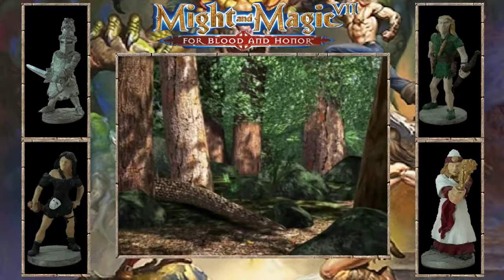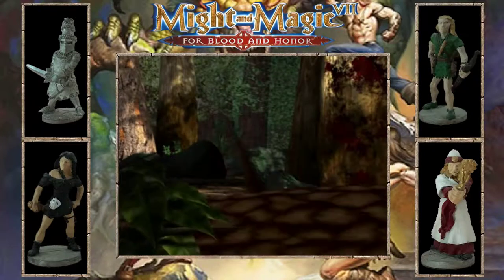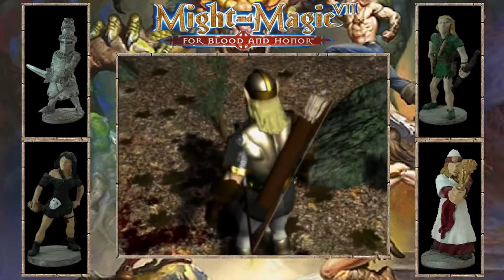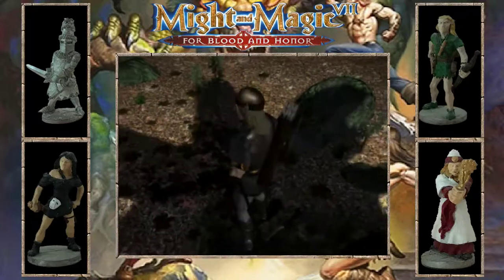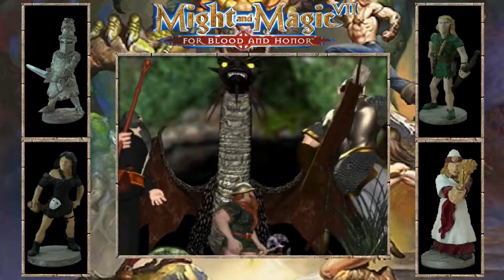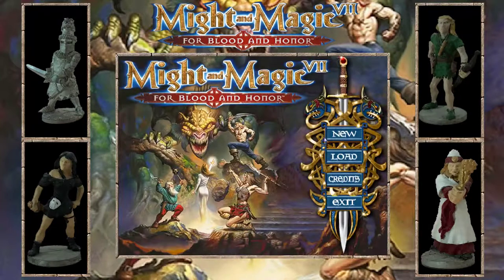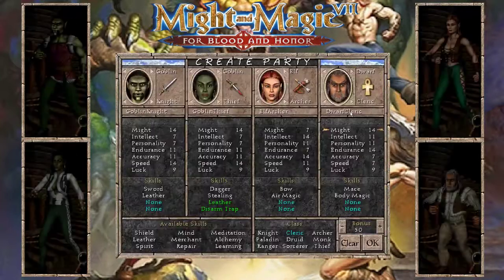As the introductory cutscene shows, there is a dragon living in Emerald Island where the game begins with a scavenger hunt. Killing this dragon is not trivial, because at the beginning of the game the party is too weak to tackle such a mighty foe in a head-on fight. But there is a way to kill him and get his treasures. So let's get started.